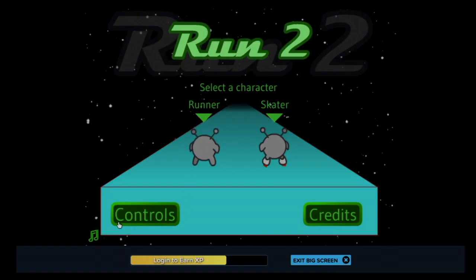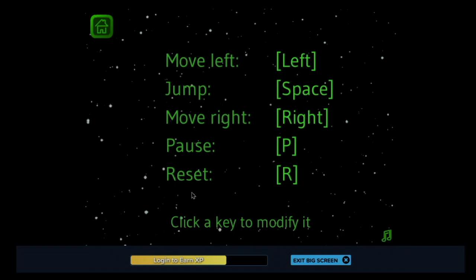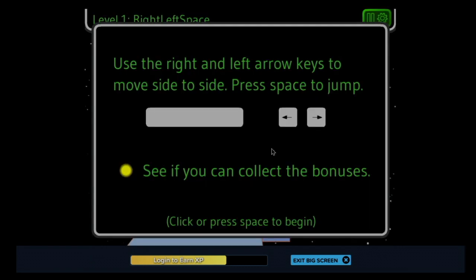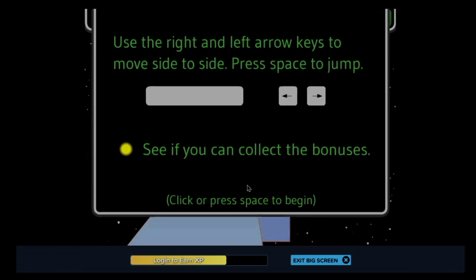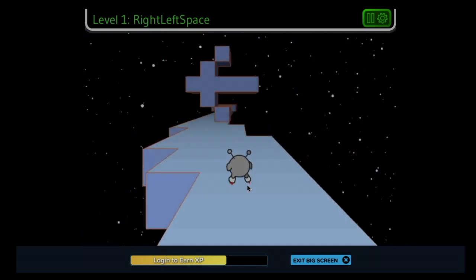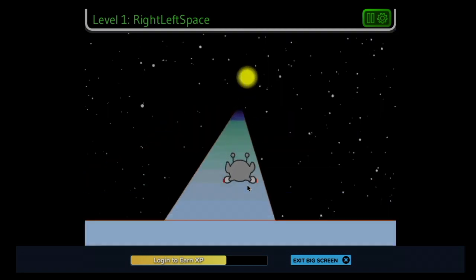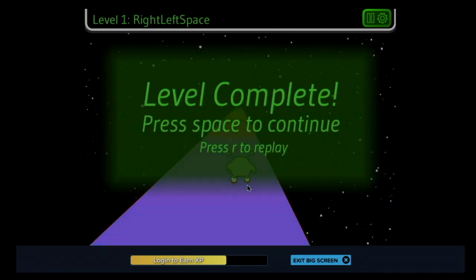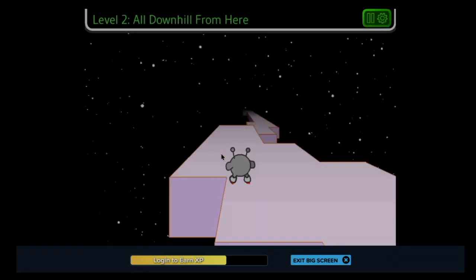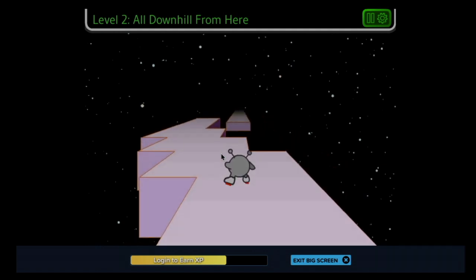Sometimes I wasn't allowed to play Friv, so I turned to Cool Math Games. One game I remember my friend Tristan playing during indoor recess on rainy days was Run 2. It has a cool wall-latching mechanic, amazing 3D graphics, and two playable characters — just an all-around stellar game. Looking at the footage: regular skates.